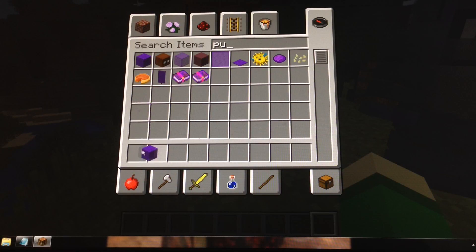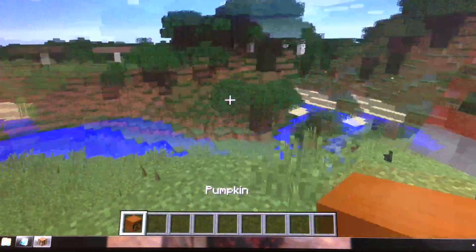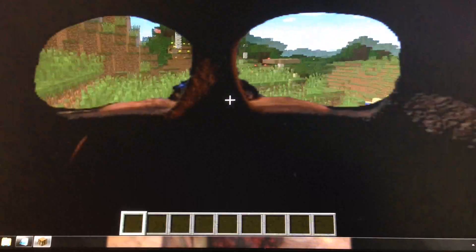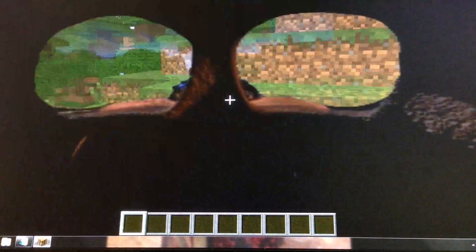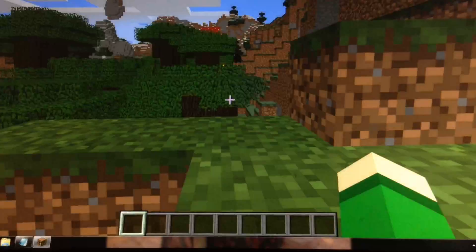Oh, and there's this really cool thing — not the purple wool, the pumpkins. The pumpkins are like the coolest of them all. Because when you put it on, it looks like the Freddy Fazbear head you put on from Five Nights at Freddy's 2. It looks exactly the same way. It's awesome how much work they put into the resource pack.